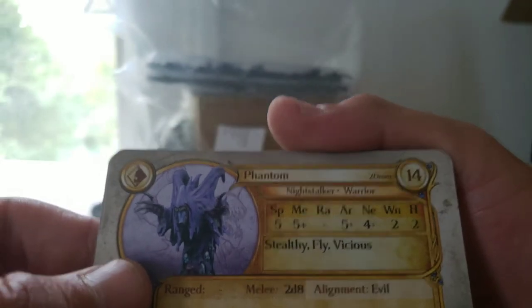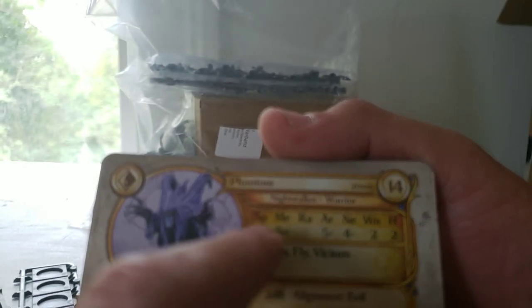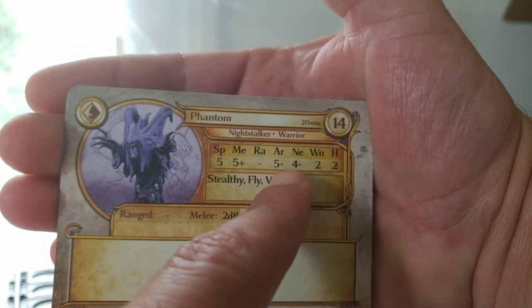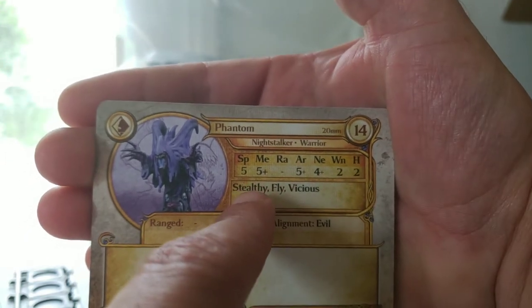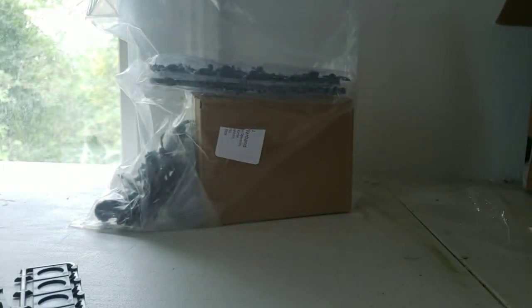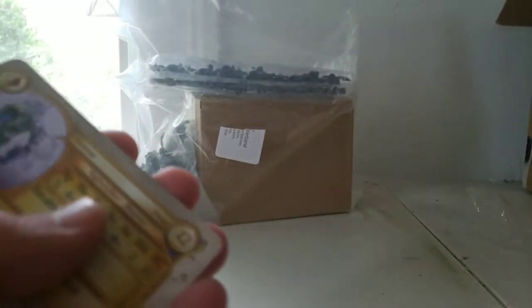Now we're on to the Phantom. The Phantom is a 14-point warrior on a 20mm base with a Speed of 5, Melee of 5+, Armor 5+, Nerve 4+, 2 Wounds, Height 2. It's got Stealthy, Fly, and Vicious. And it does 2d8 in Combat. We get 3 of those cards.